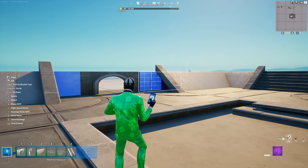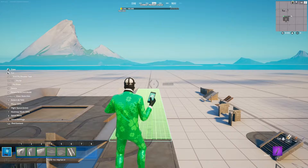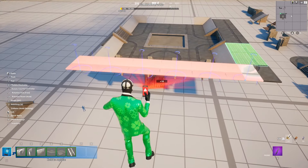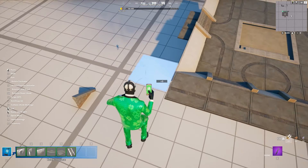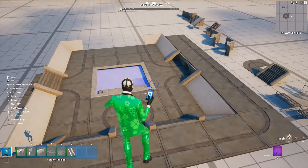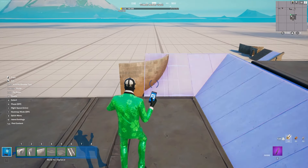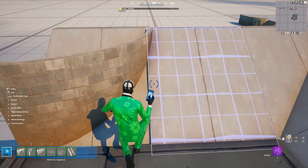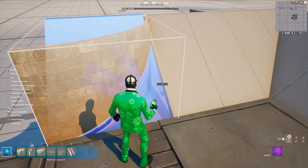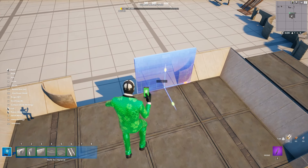Now we're going to put some floors down here, add a corner, and then put more floors this way. For the wall, grab this corner piece and extend it out. Then grab this wall and shrink it down just like the corner piece by five.